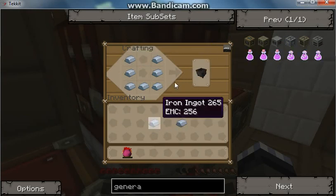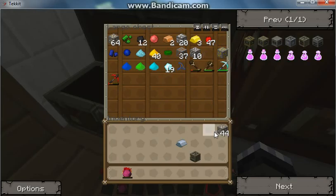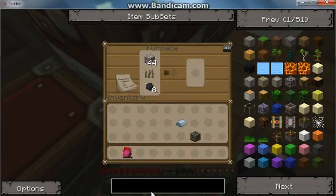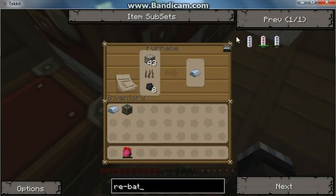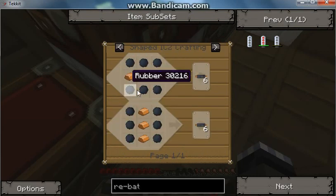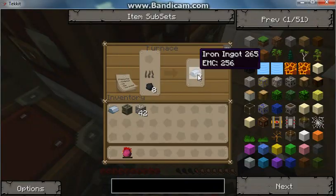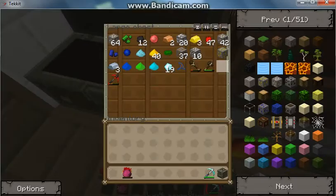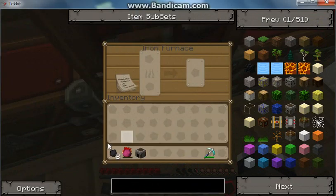Golden ore! Now I need to get my iron cooking, and I forgot how to make a re-battery. I need to go find some rubber tree wood — I need some rubber tree trunks. It doesn't look like I'm going to be getting a generator right now. At least I got an iron furnace — faster than a regular furnace. See how fast this really does cook — let's put some copper in.